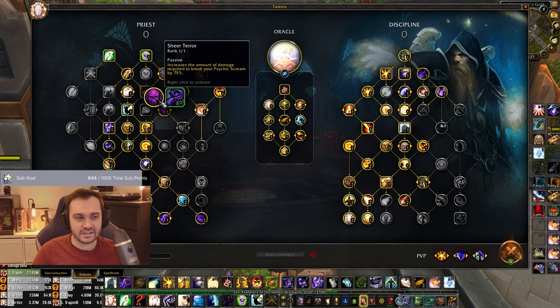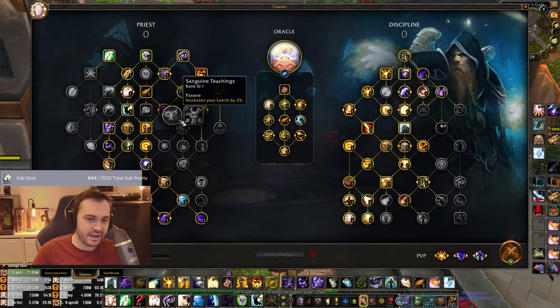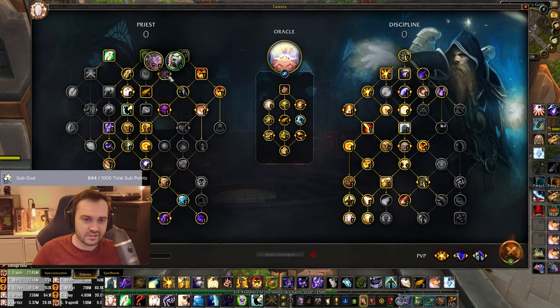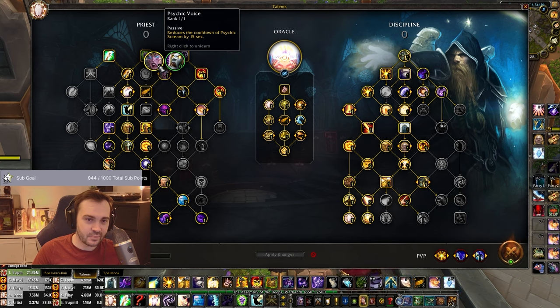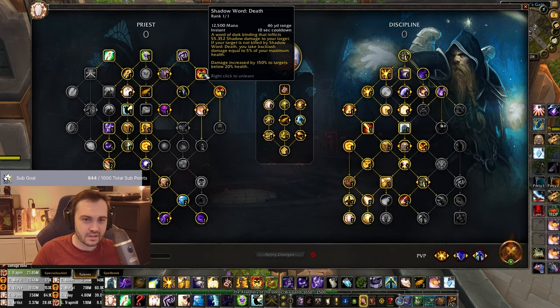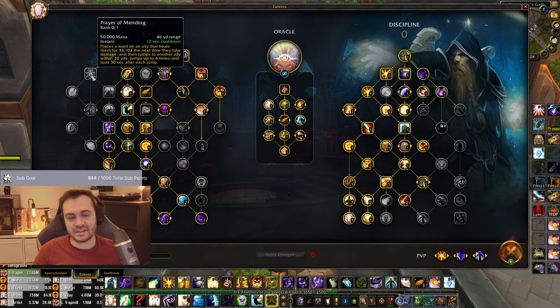Sheer Terror is quite good in shuffle. Maybe you don't need it in regular twos or threes, and you can get away with playing the root there or nothing at all, if you feel you need Improved Purify against Shadow Priests. Then we go for Psychic Voice - the fear cooldown reduction is obviously the most important one there. Shadow of Death is standard. On the left we skip Pom and Focus Mending as I said - they're not that strong for disc and don't have much place in the general rotation.